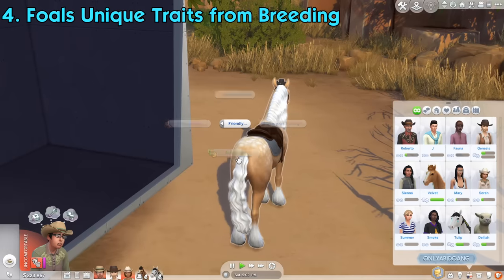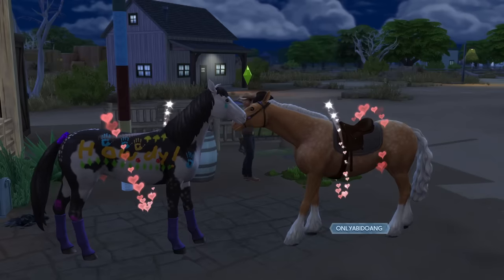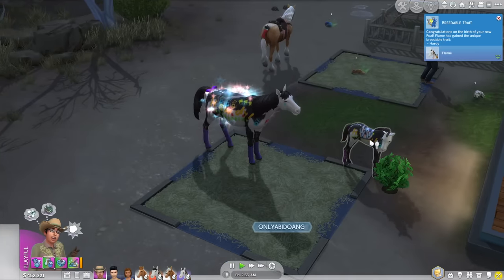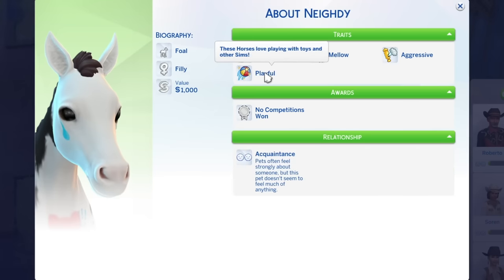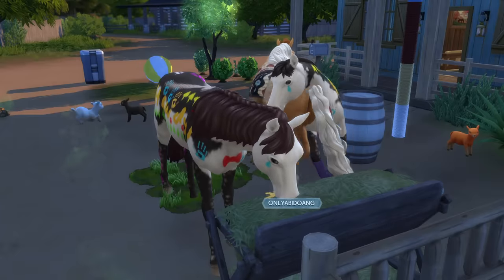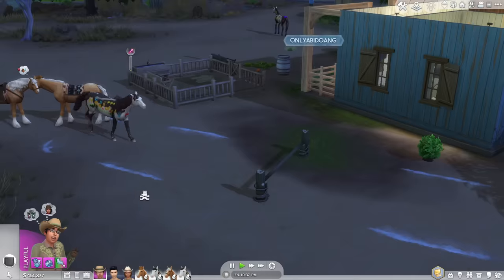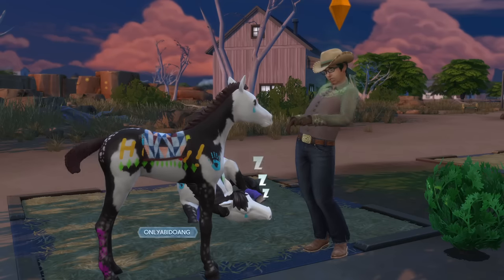Horses can breed in this game. In order for this to happen, you need to have at least one stallion and one adult mare. Then, like cats and dogs, you can encourage one of the horses to breed with the other. Sometimes it might not work so you need to wait a bit before trying again. If it's successful, you'll get a notification. Horse pregnancy takes around 2-3 in-game days. Foals that are born from breeding will always be born with one of three unique traits: curious, playful, and hearty. These traits cannot be picked in Create-a-Sim and won't take a trait slot, so it's like a bonus extra trait. Hearty horses can train longer without getting fatigued but their hunger need will decay faster. Playful horses like to play with toys so much that their fun need decays faster but their social need increases faster.